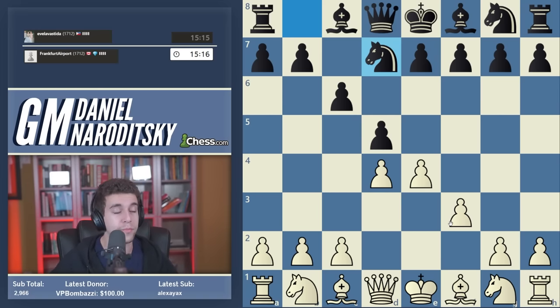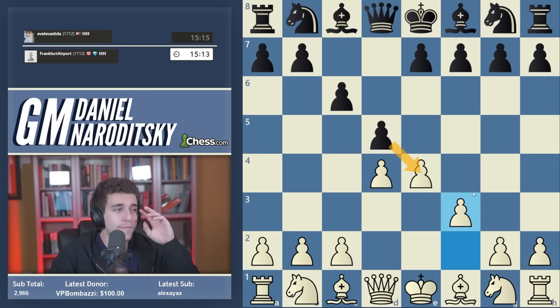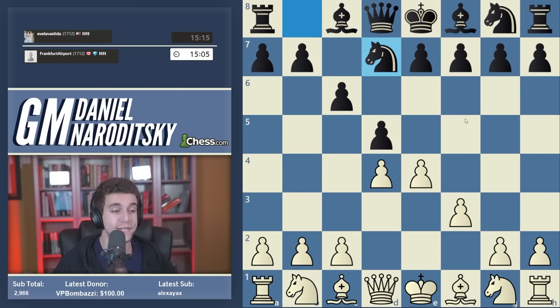If I remember correctly, both of our previous opponents took on E4 and then made the same mistake with knight to F6 - kind of an Alakine-Karokan cross. This time we are facing a new move: knight to D7. I've never seen this move. It's not considered a top theoretical move - it's what I would call an inaccuracy. It's a passive developing move, and black is not in any way challenging our control of the center. Essentially, black is giving us the kind of position that we want, and will likely get a very solid but incredibly passive setup.